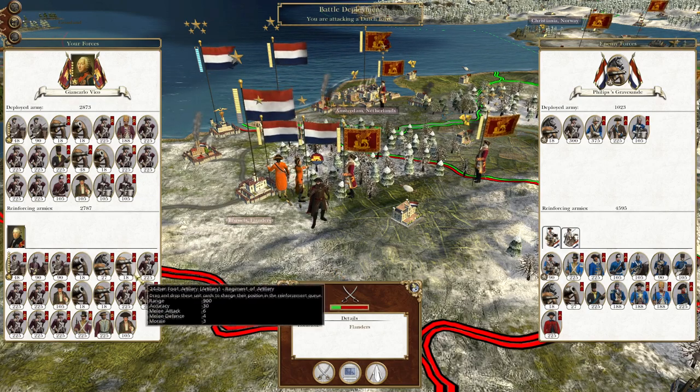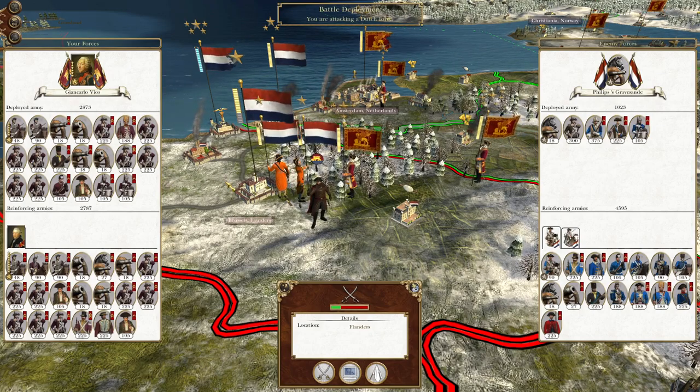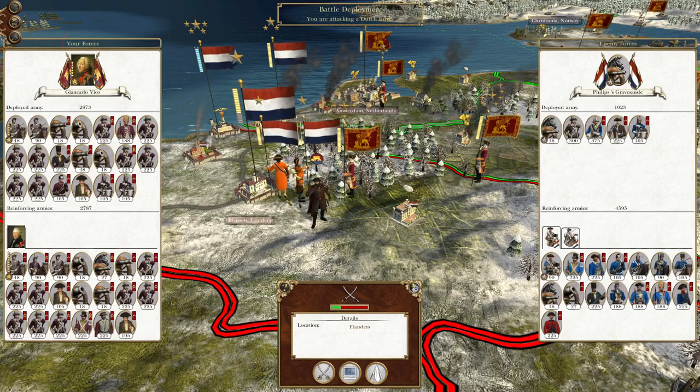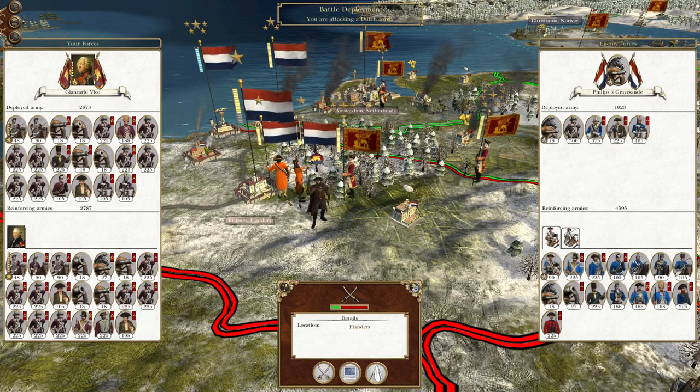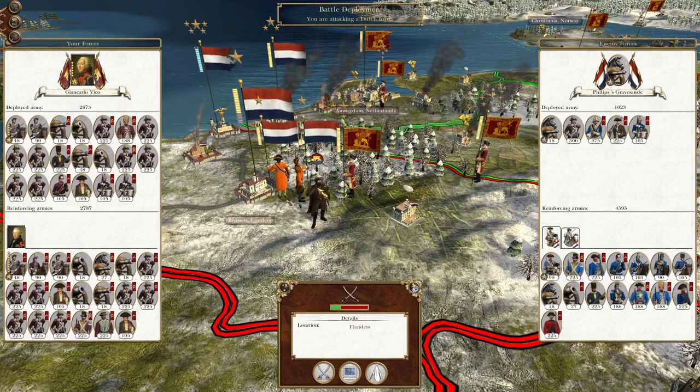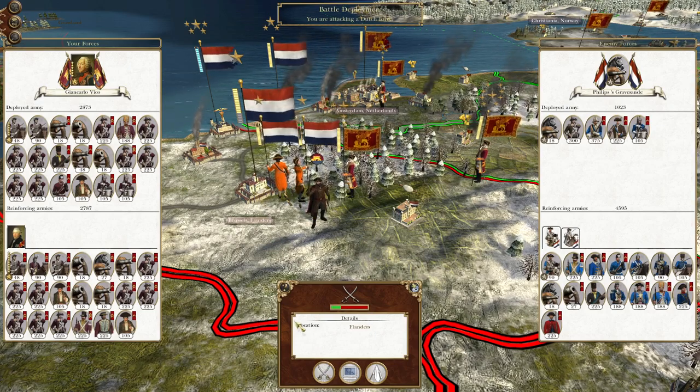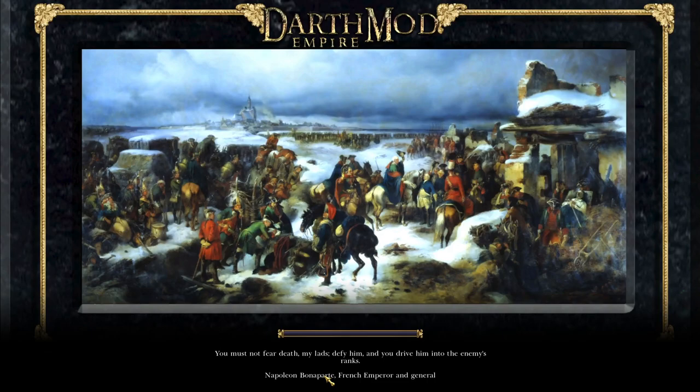What's up guys, this is the Rifleman and I am back to bring you the next episode of my Empire Total War let's play as Venice. In this episode we're going to smash this gathering of Dutch forces near the city of Brussels in order to crack this open for further advances and to march onto the city itself.